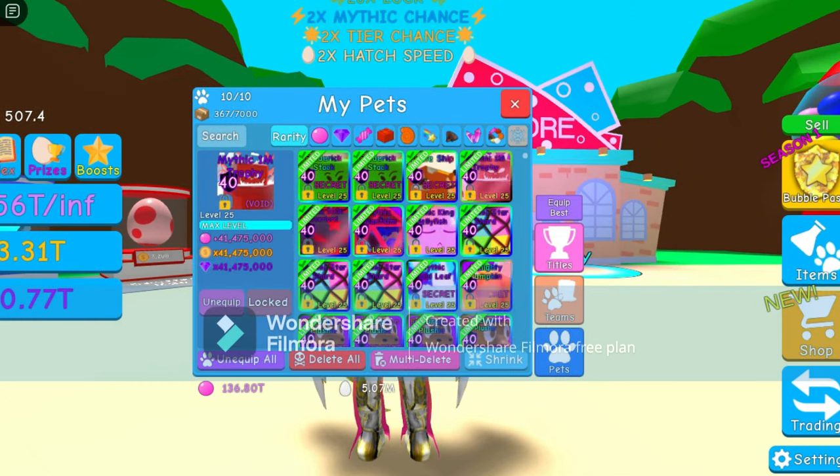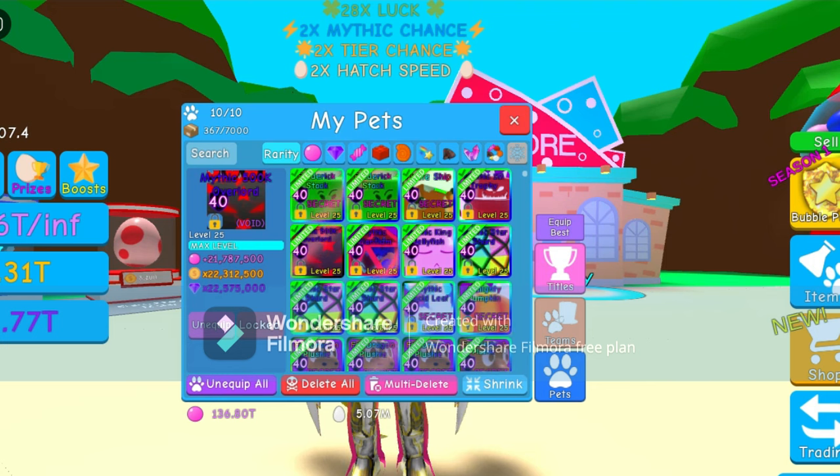Then we got my mythic 1 million trophy void pet at 41 million bubbles, 41 million coins, and 41 million gems. Next, we got my mythic 500k Overlord void at 21 million bubbles, 22 million coins, and 22 million gems.